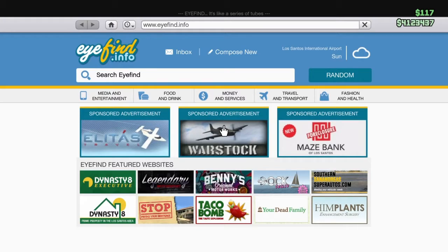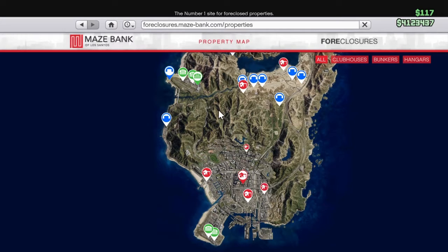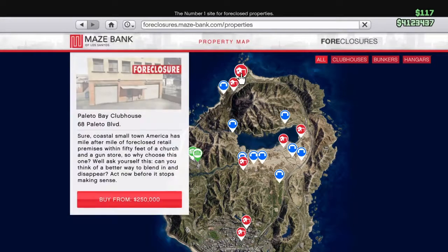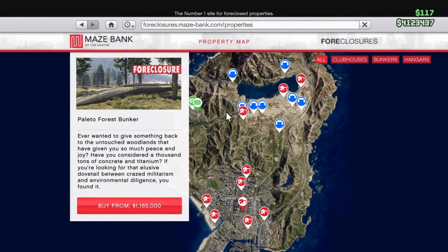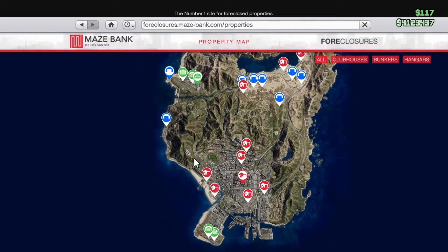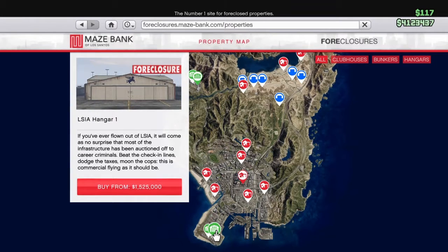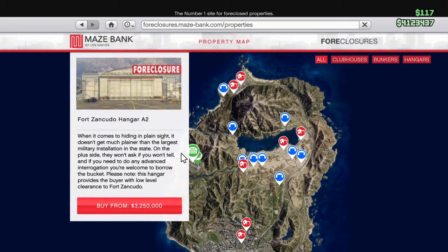If we go on to the internet, you'll see that we're going to the Maze Bank Foreclosures. Enter the site and we have the biker clubs — the red ones — the blue ones, the bunkers, and now we have the green ones, which are the hangars. We've got 2 in there and 3 in the military base.